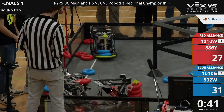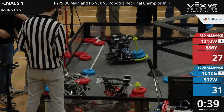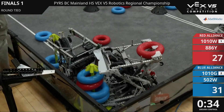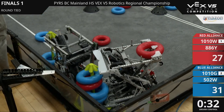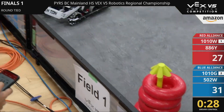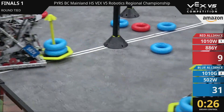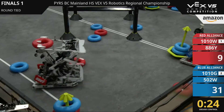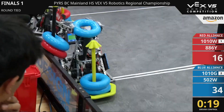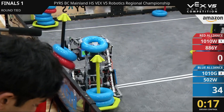Seeing even more fighting over that blue mobile goal in the positive corner. Can blue hold out long enough to get to the last 30 seconds? That is the part that matters here. Red dropping off a goal at the last second there — they got it in just barely. 1010G. They've got possession of the red goal, holding it there in the negative corner. That's going to be a huge loss for red if that stays there at the end of the match.